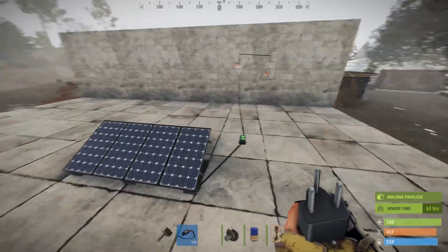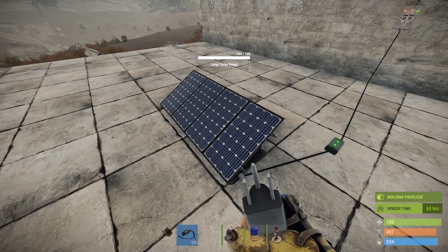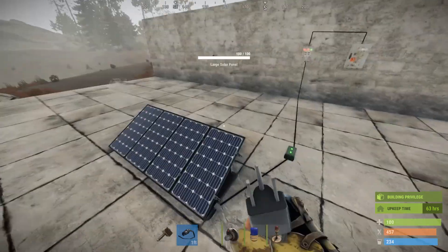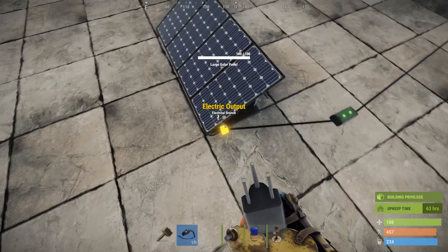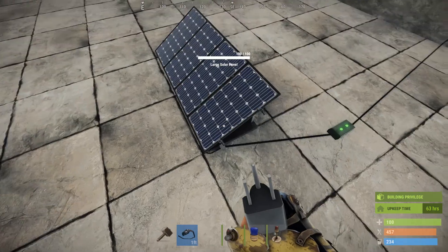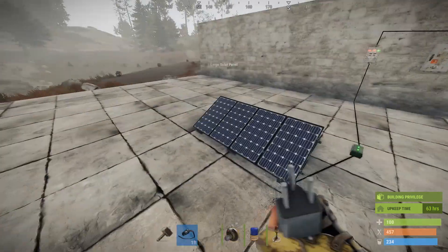It's actually a little more realistic — solar panels do get power when it's foggy because they still get infrared radiation. Usually not as much, so maybe they'll change it in the future so that fog and clouds mean less power, but right now you still get full power.